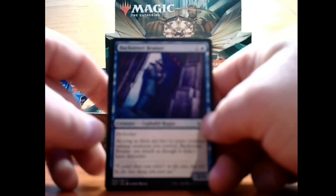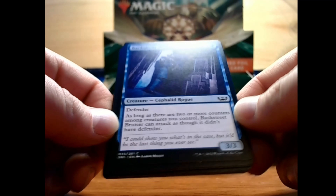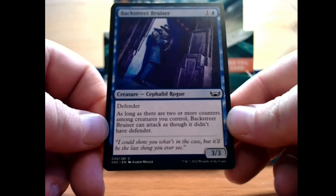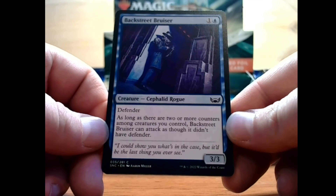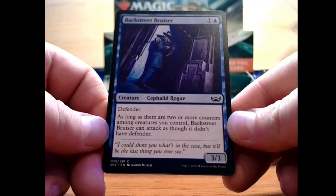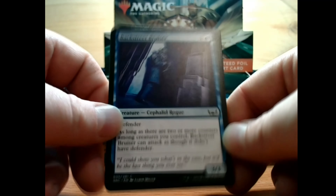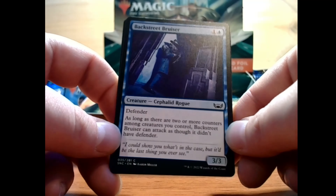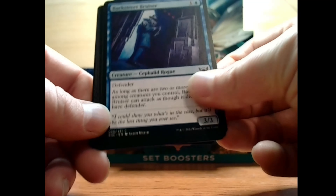Next on the list, we have Backstreet Bruiser — kind of a dark gangster-looking guy. He's a 1 and a blue for a 3/3 Cephalid rogue creature with defender. As long as there are two or more counters among creatures you control, Backstreet Bruiser can attack as though it didn't have defender. Pretty decent economy if you have counters on creatures you control — otherwise it's just a blocker, which is fine. Everybody needs blockers in their deck.